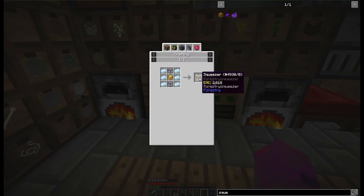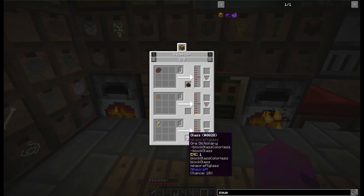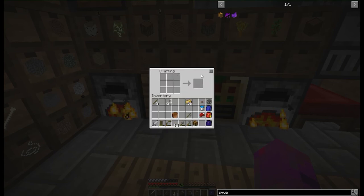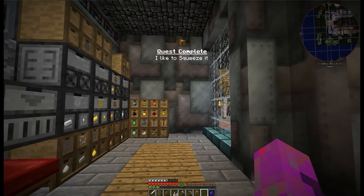Now why will we want a squeezer? Well mainly it's to finish the quest, but also we can make ourselves some fruit juices, some crushed ice, there's seed oil. We can put the creosote bottles in and get some glass back to get the creosote out. We can also crush honeydew for honey — there is a whole lot of stuff that can be done here, but nothing immediately pressing. See what I did there? Pressing.